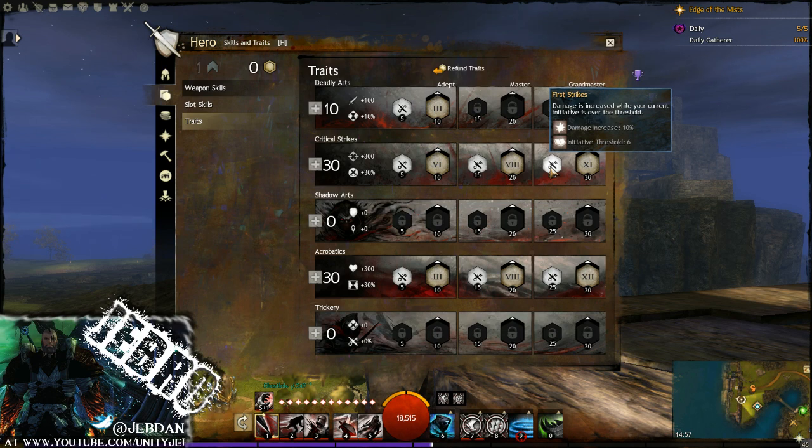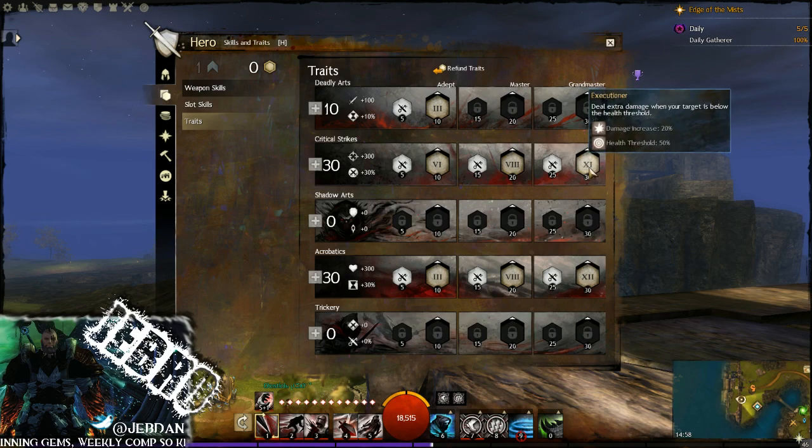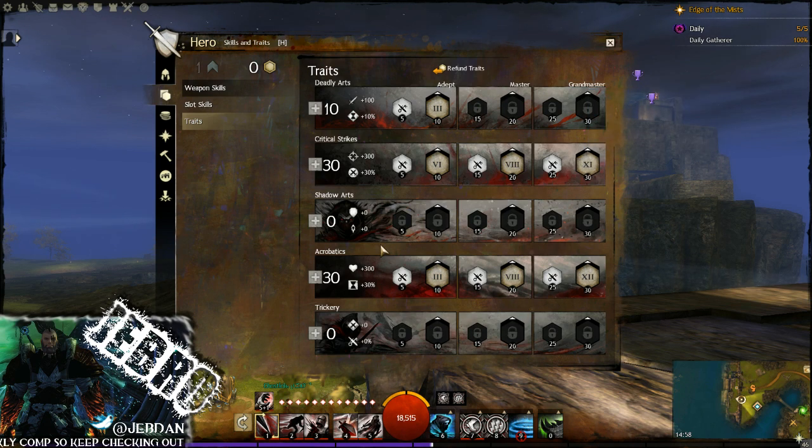In the grand master Critical Strikes line: First Strikes - damage is increased while your current initiative is over the threshold. When your initiative is six or over, you gain that extra 10% damage increase. So when you've got maximum initiative, your cooldowns ready, and you pop your elite, you get all those boons from Lyssa and just go for the burst. All these traits benefit burst damage when you're on full health, so it's very important to understand.